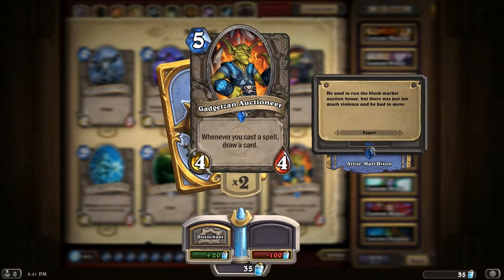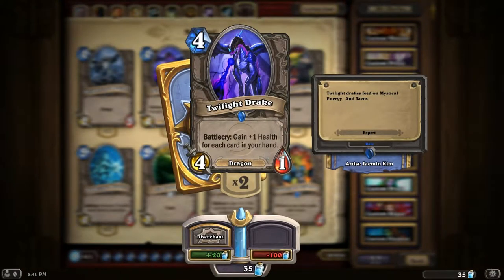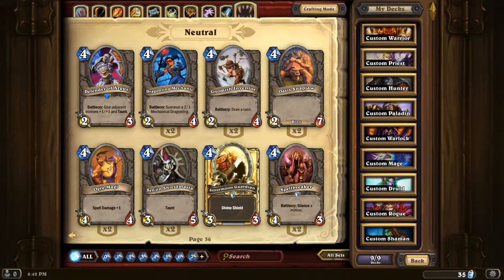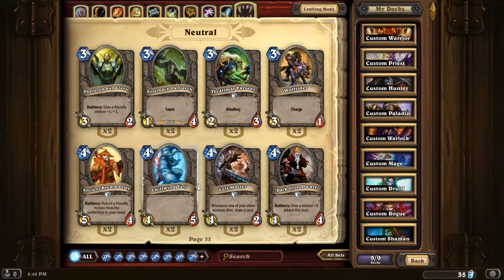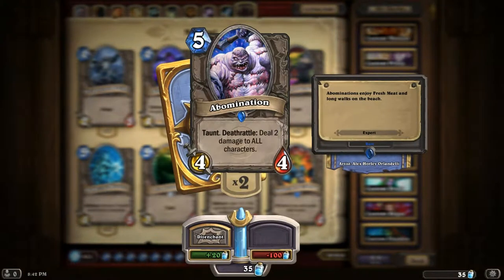Sorcerer's Apprentice - good card draw in a Mage deck. Twilight Drake - really useful in some Warlock decks. Life Tap frequently, get a big handful then play this. The main goal would be to get better than a 4/5, because right here is Chillwind Yeti, 4/5 for 4. This is a 4 cost - you basically want this to be as good as a Yeti, otherwise it's not worth it.